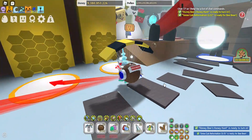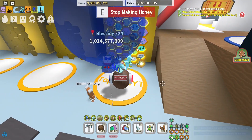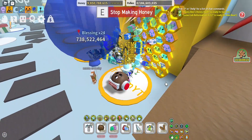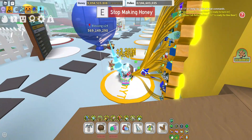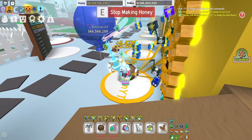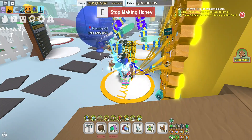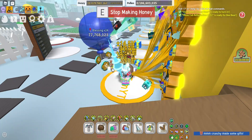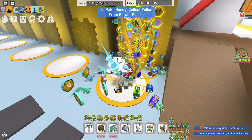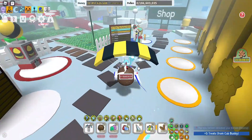Hey guys, welcome back to another Bee Swarm Simulator video. In today's video I'm going to be getting the Snow Cub buddy from completing Bee Bear's fifth new quest for the Beesmas Part Two update. I've got Tide Popper and I haven't uploaded in a while — I'll explain at the very end of the video about what's happening with the channel and new uploads coming out, so stick around till the end. If you enjoy my content, feel free to like and subscribe.